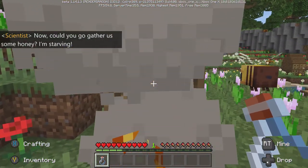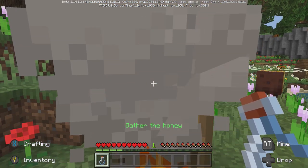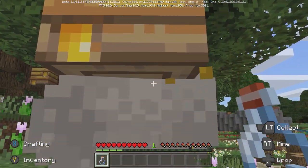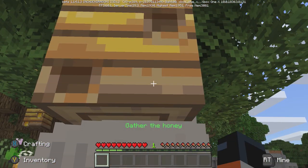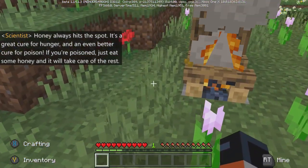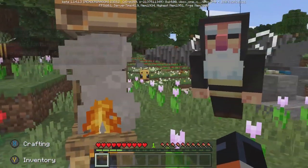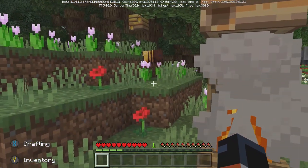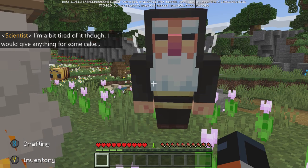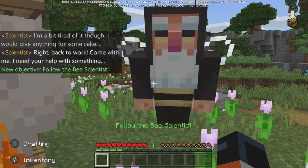Are we really going to eat honey? Oh, there we go — collect honey! Always hits the spot. It's a great cure for hunger and an even better cure for poison. If you're poisoned, just eat some honey and it will take care of the rest. I'm a bit tired of it though — I would give anything for some cake. Right, back to work — come with me honey, I need your help with something.